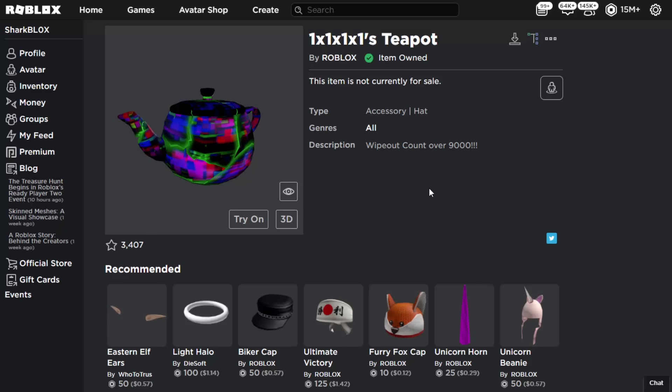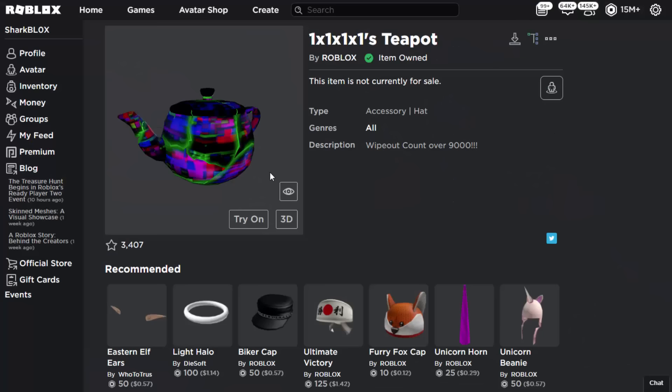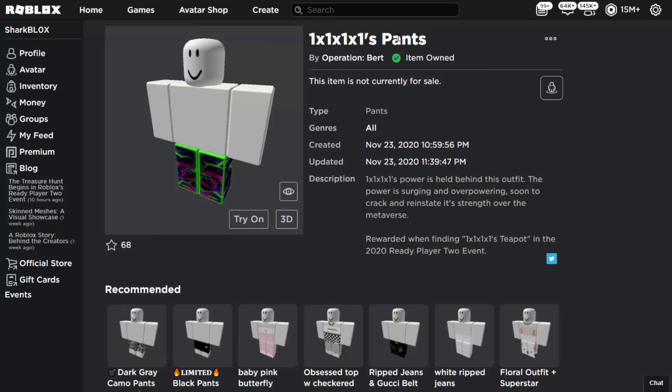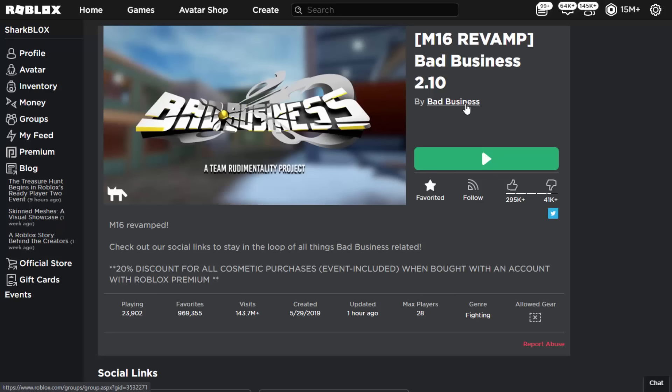In this video I'll be showing you how to get the 1x1x1x1 teapot from the Roblox Ready Player 2 event. It also comes with some 1x1x1x1 pants and a shirt, and you also get a badge from it as well. The game you have to play to get this is Bad Business.